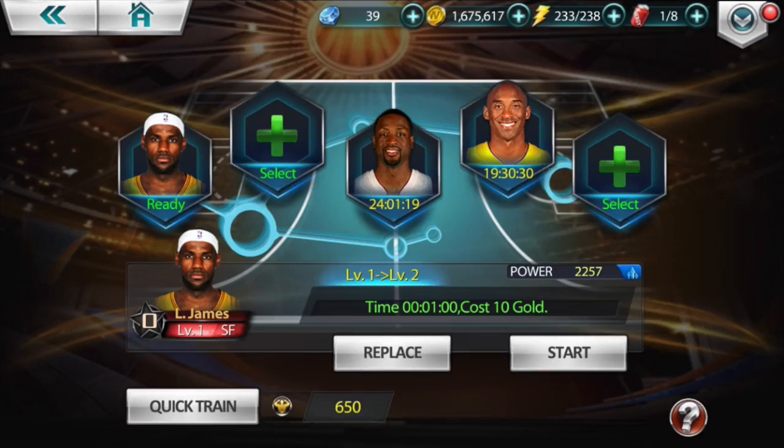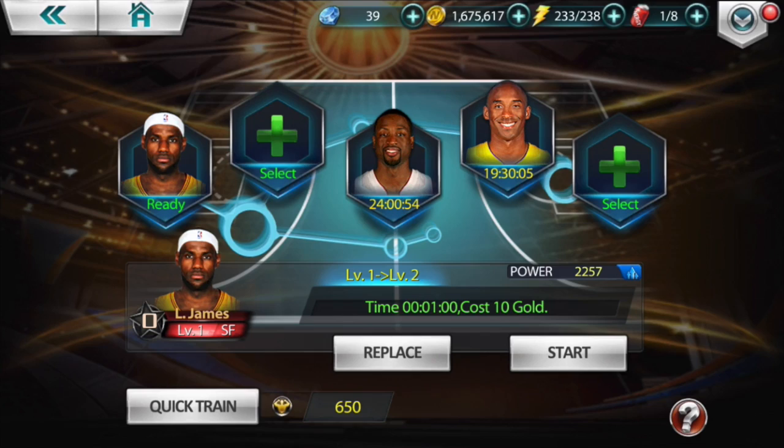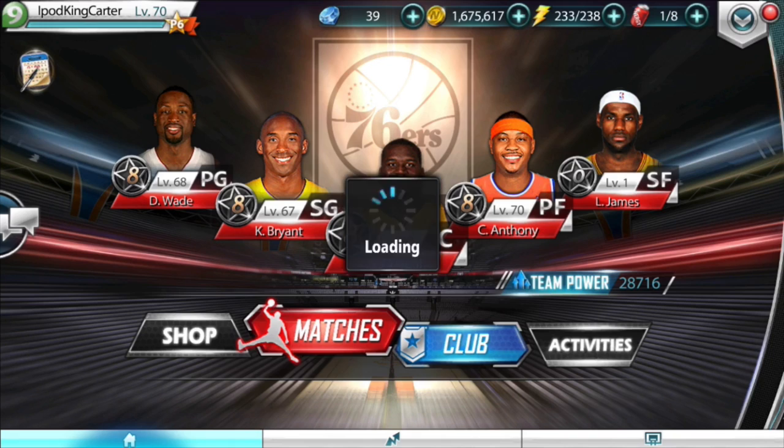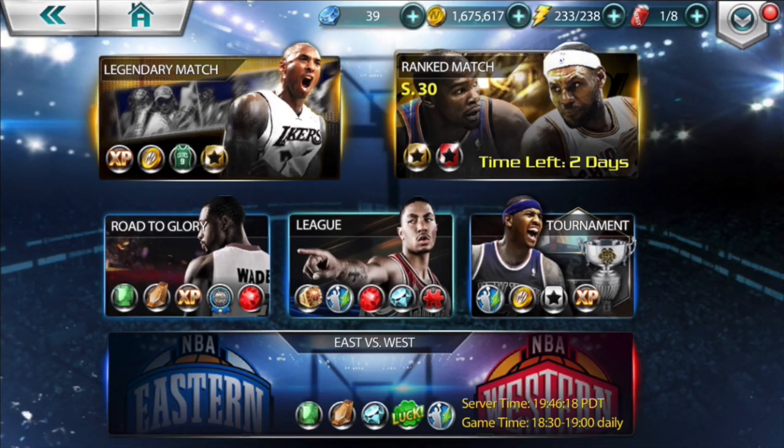Let's put LeBron in the mix. I have 650 tokens towards quick train. I'm going to increase as many tokens as I can up to 650 and see what level I get to. I only get to level 28 if I use these pieces, and I don't think that's worth it. So I'm actually going to go to cards and put LeBron up for a transfer instead.